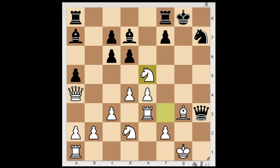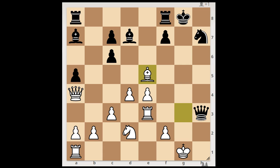Knight takes pawn on e5. What is this move doing? Let's see. d takes on e5. And now, Bishop takes on e5 — a discovered attack on the Black Queen. Queen to h5. Rook to g3, check. Bishop to g4.